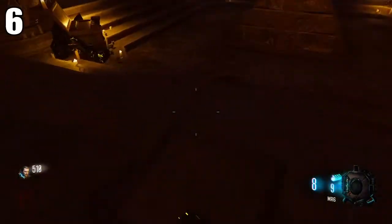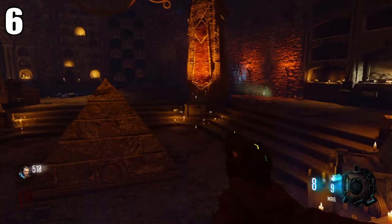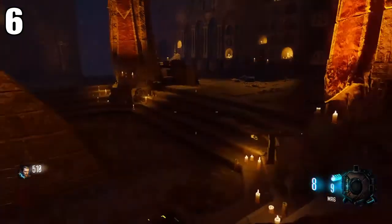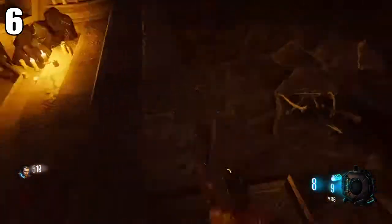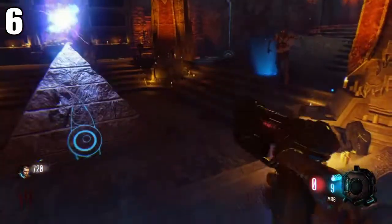The sixth good thing to do on this map is to feed the dragon down here first. The reason I say this is because the dragon upstairs is much easier to get because you can just train around it and it's much quicker. So you might as well go down here, feed this dragon first, get it over with on the early rounds. That way you can get the shield.